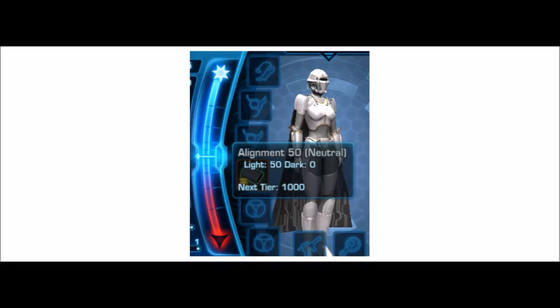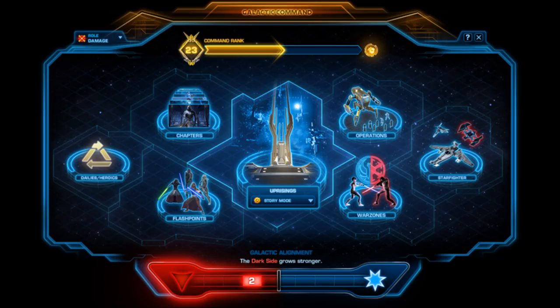It's important to note that you can change your allegiance. If you decided to be light side for one server war, you can change to dark side at any time — you're not bound to anything. It's not a major decision like choosing an advanced class, which you can't change. You'll be able to see your character's alignment in your character sheet, and when you open up the Galactic Command user interface, you'll be able to see at the bottom which side is winning your server war.